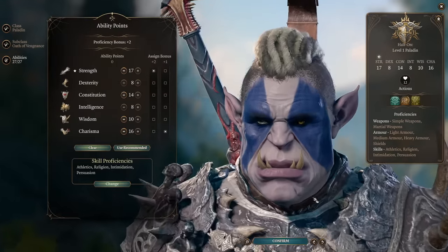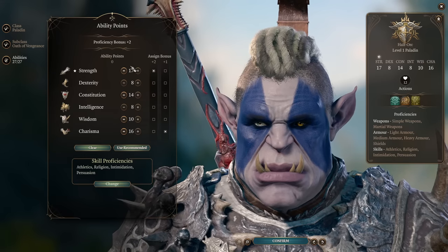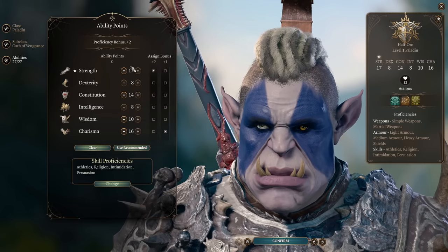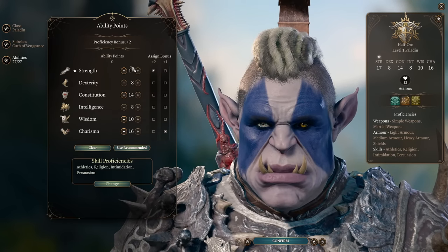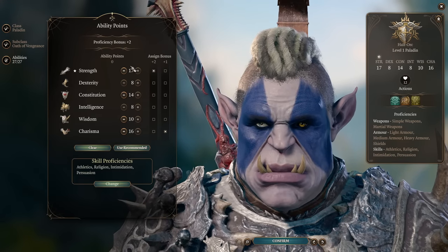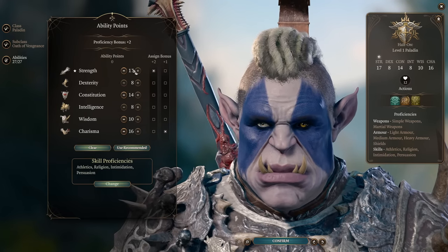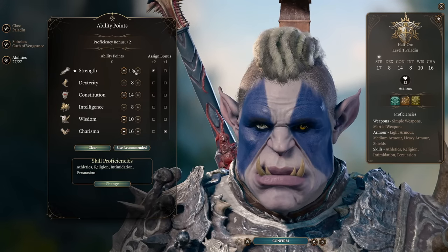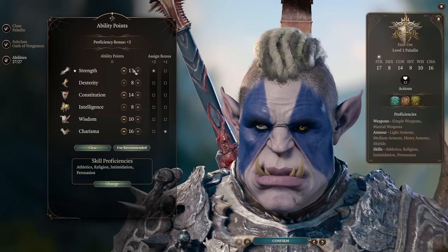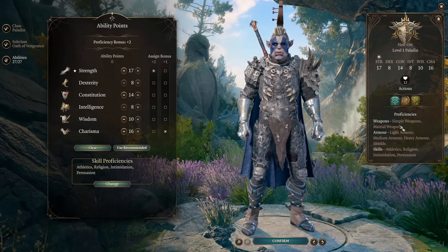For tips on getting those bonuses: the plus 1 is offered if you don't kill Heck in the first act - when you fight her, don't kill her entirely, try to knock her out or reduce her to 10-20 hit points and let her leave. She'll offer you the plus 1 bonus. The plus 2 you get in Act 2 in Moonrise Towers from the Elixir trader, if you have Astarion in your party. As Paladin you get proficiency in every armor type and weapon type.